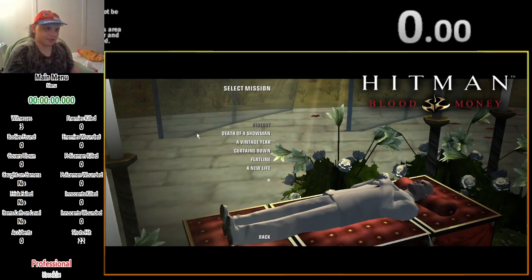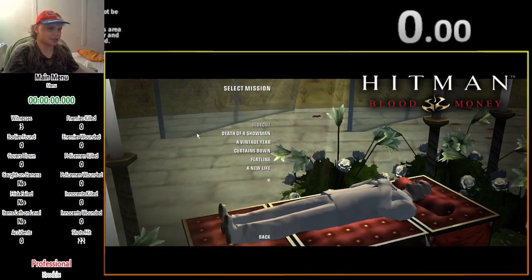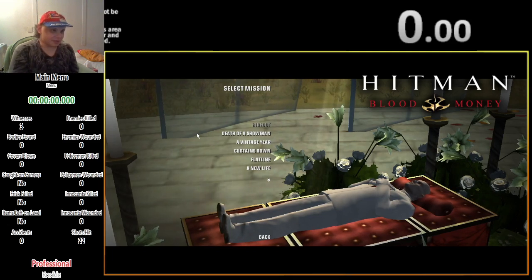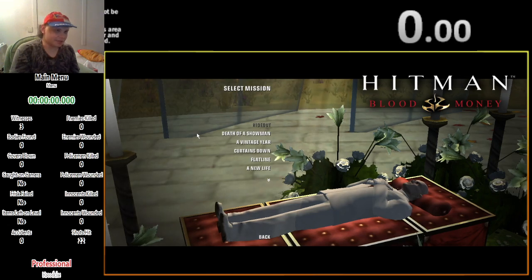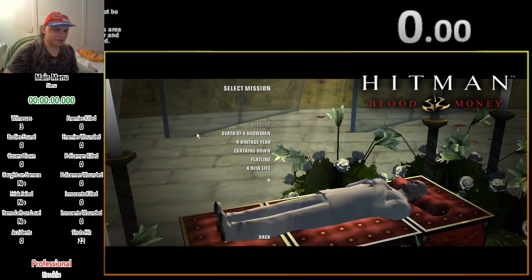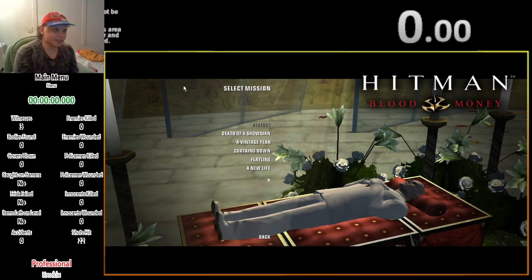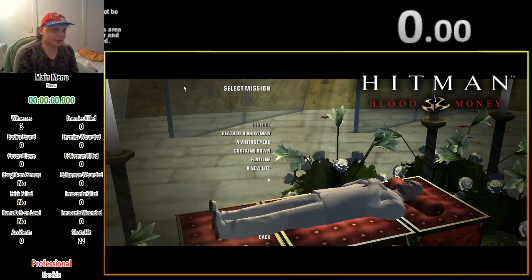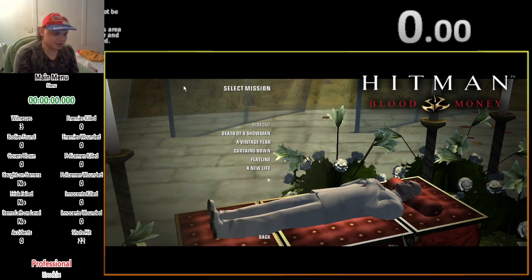In every level you have targets that you need to kill, but some levels also contain additional objectives such as needing to retrieve an item. In this run I'm going to be playing on easy difficulty because the last level is a shootout where you die immediately on the highest difficulty. We're also playing on New Game Plus so I already have all the upgrades I need and don't need to purchase any between levels.